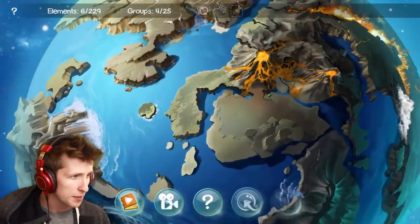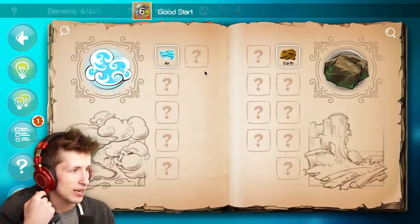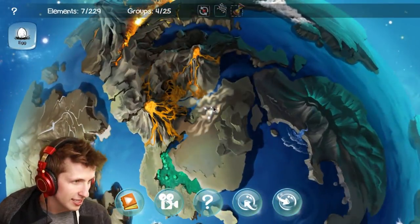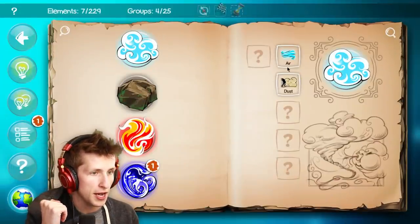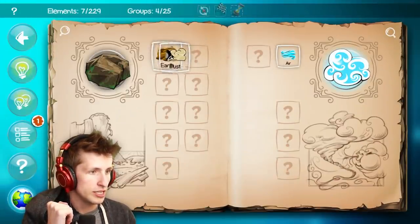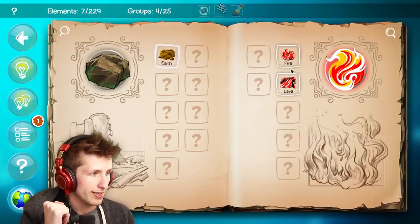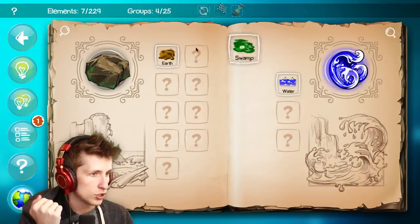Okay, we got a swamp going on here, so we need to make an egg. How do you make an egg? I think air and earth — that's gonna make dust. Okay, and then you can see oh, there's the dust, that's so neat. So now with dust, let's see what dust does. Dust and earth, earth and air makes dust. Fire and earth makes lava, lava and earth, swamp and earth.